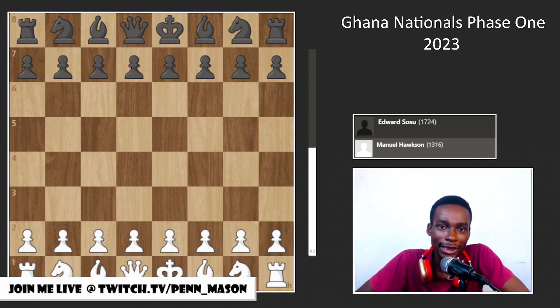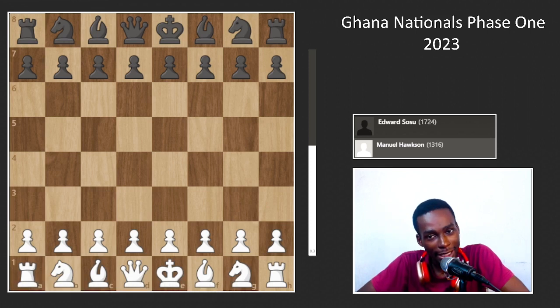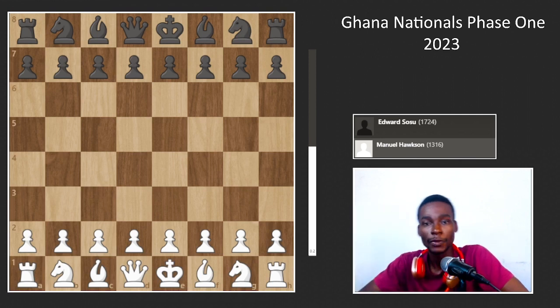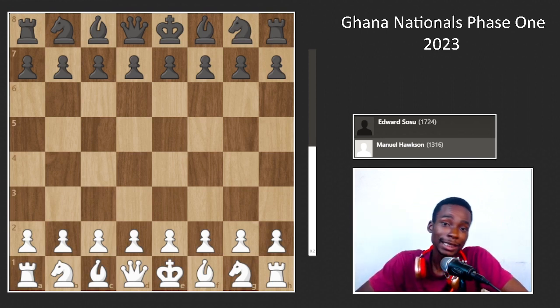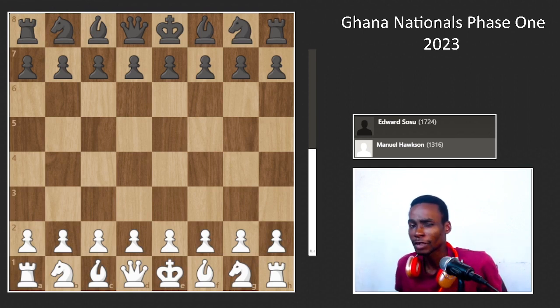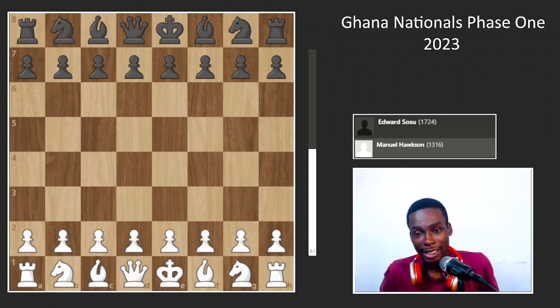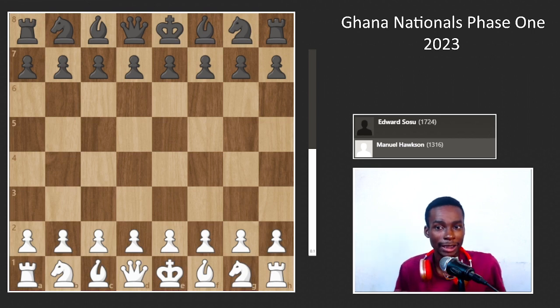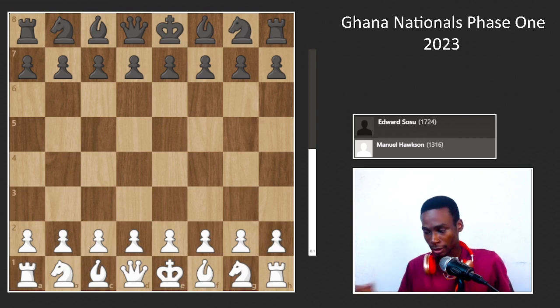What is up guys, it's Mason once again and we are on day three, round eight. I didn't play in the first round — I had to be elsewhere so I have a bye. Currently I have four points and I need two wins to qualify for nationals. Here I'm playing Edward Susu, a strong player I've only played once and lost heavily, so this is another chance to play someone very strong and try to get them back.